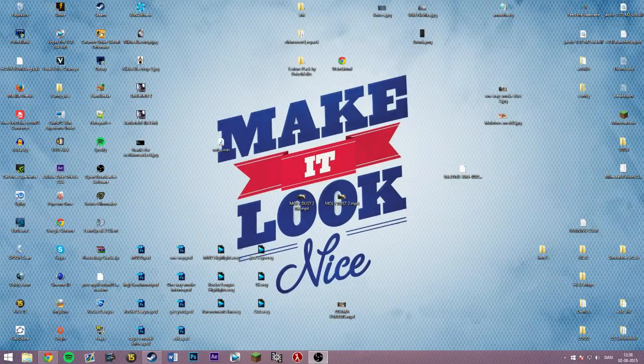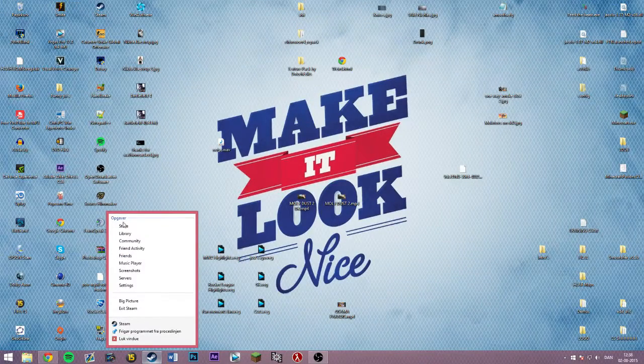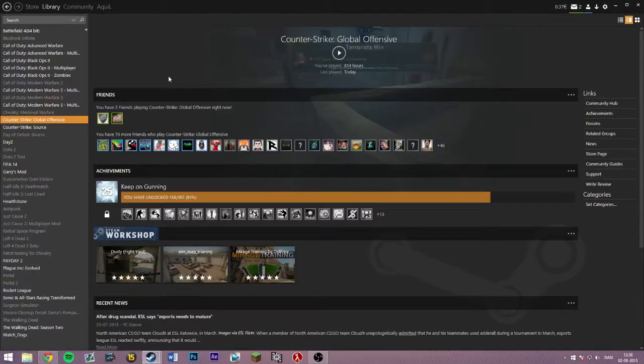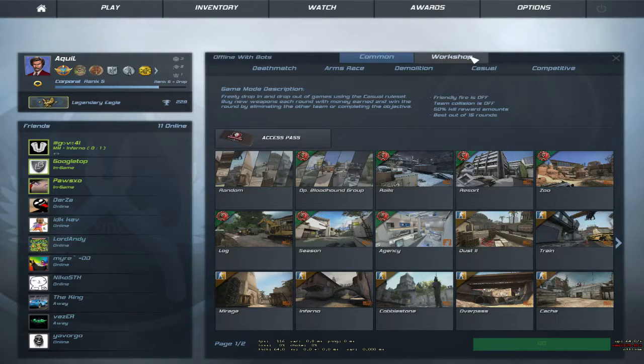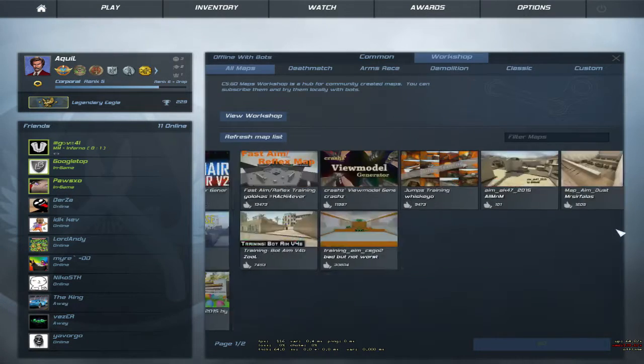So the other way of doing it is to actually go into Steam, then Library, then you gotta play. Take this Counter-Strike Global Offensive, then you gotta press play, and then the game will allow you — as you see on this screen. This version only works with workshop, and then you gotta play.